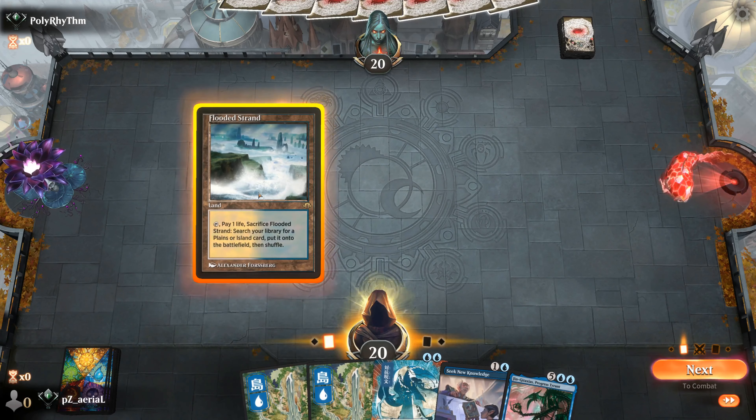We're going to have to Into the Floodmaw — attempting to remove that — then we'll need to use that to cast Seek New Knowledge to make sure that gets to Ginge-Taxes. We can still win through this. We'll activate finding another Mystic Sanctuary, put an instant on top of our library — our Seek New Knowledge. We'll draw, go Into the Floodmaw, return their creature. Ginge-Taxes counters it. We go Seek New Knowledge — put a card into our library. It'll have to be Oracle of the Alpha — we need to find something that draws more cards. Into Brainstorm, which is actually not very good.